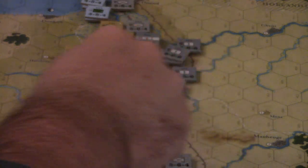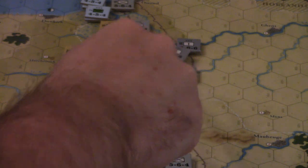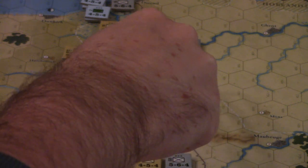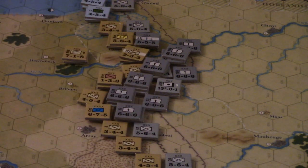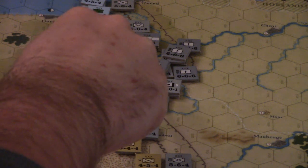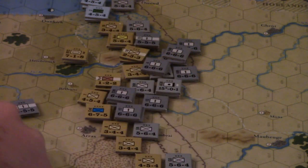Next attack: these guys attack these guys. That'll be 16 plus 17, so 33 to 7 - that's 4-to-1 odds with a net plus one. So a 4 on the 4-to-1 table is 2 and 2 - we take a step loss and they take a step loss.